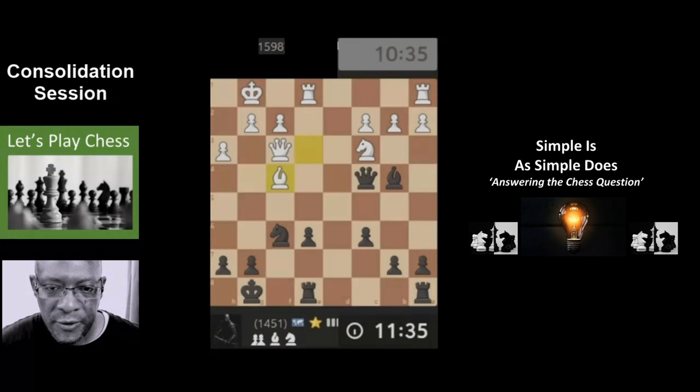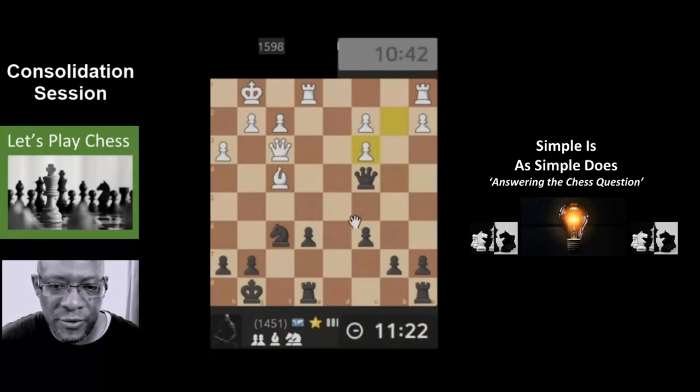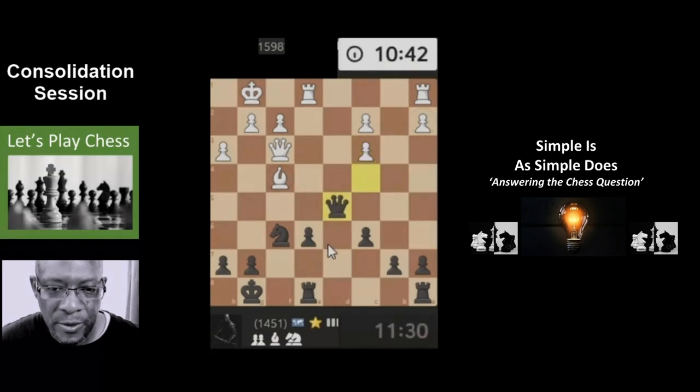We do have an open file for the rooks, but I'm thinking the bishop needs to take that knight. There is nothing else — it's there. The queen's not taken, exactly — straight away took with the pawn. Now we can attack the queen. Look for the exchange. We're really trying to harass this queen, but I think we've probably sent it to g3 where it wants to go for its cheapie with the bishop.